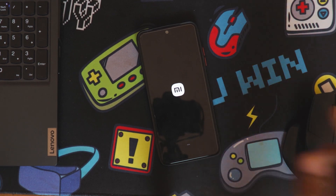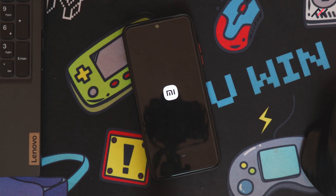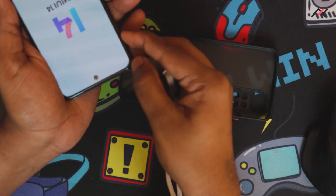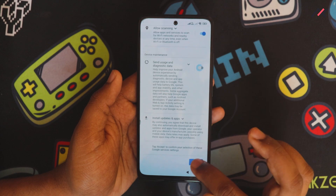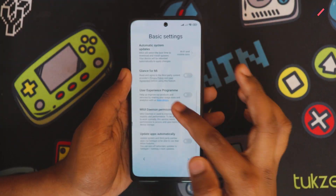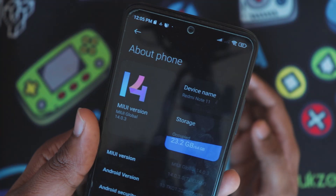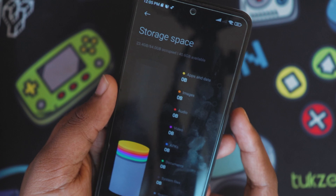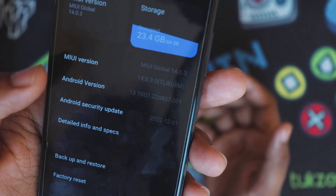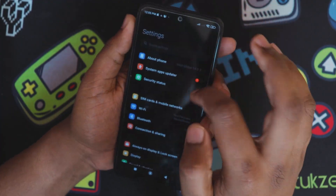The device is now booting - it takes one or two minutes. In the meantime I'll insert the SIM card. We've booted into MIUI 14 - version 14.0.3 with 40 GB available storage. It's on Android 13 with a December security patch. It seems a bit faster already.